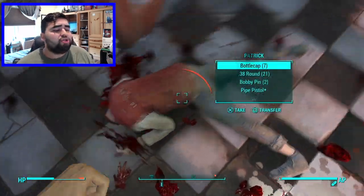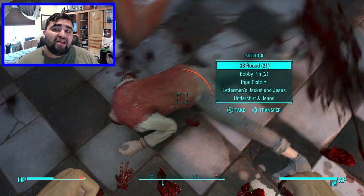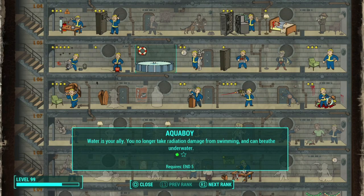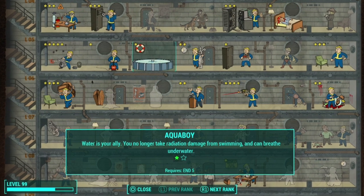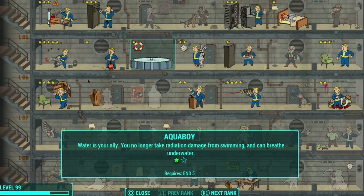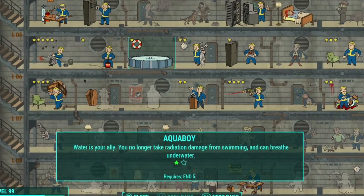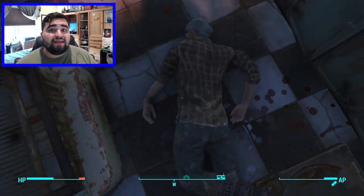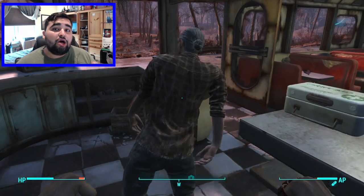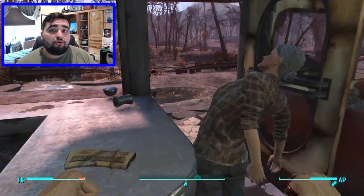A simple way to avoid this is to invest in the Aqua Boy perk: water is your ally, you no longer take radiation damage from swimming and can breathe underwater. The Aqua Boy perk seems like a good perk to invest in if you're getting Far Harbor. However, radiation may be unavoidable even if you have the Aqua Boy perk.